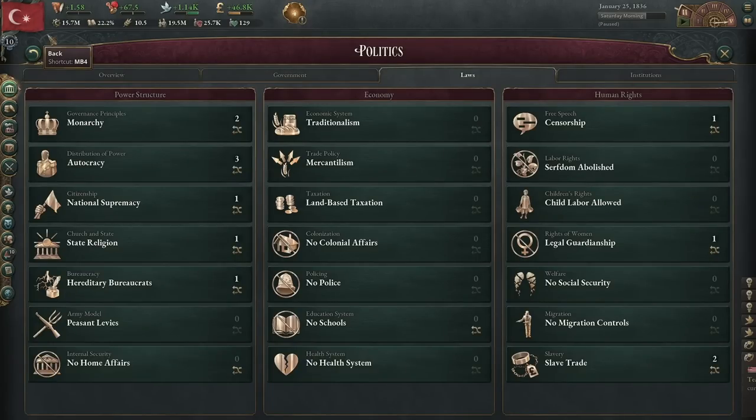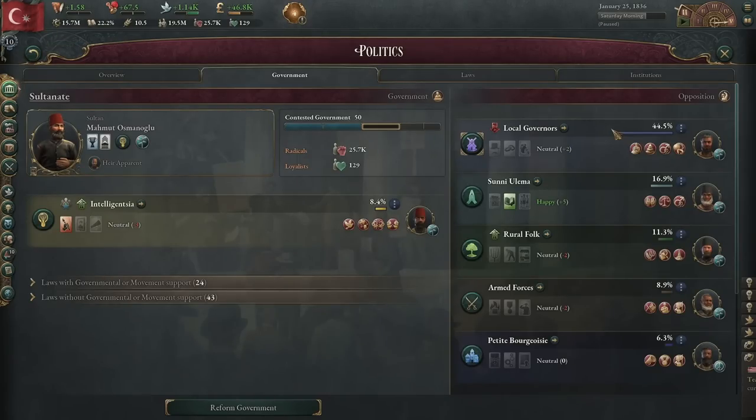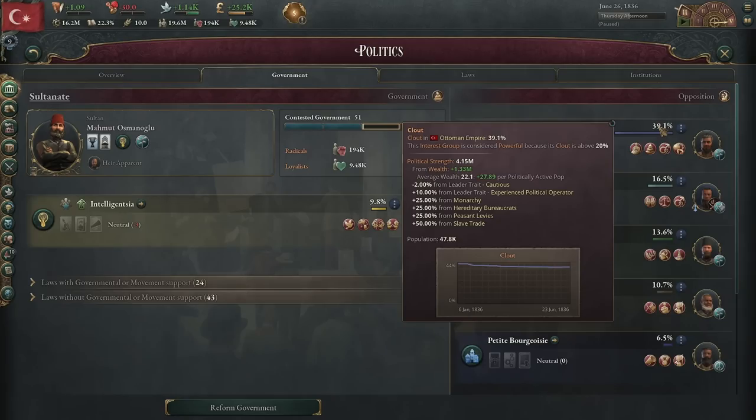After all that's set up, I'm going to pause briefly, then unpause and wait to see what my government looks like. After letting the game run for about six months and pausing again to see the new balance of power, it looks like the local governors are still quite powerful, though not as powerful as they used to be. Hovering back over their clout number, it looks like there are four laws giving them extra power: monarchy, hereditary bureaucrats, peasant levies, and slave trade.